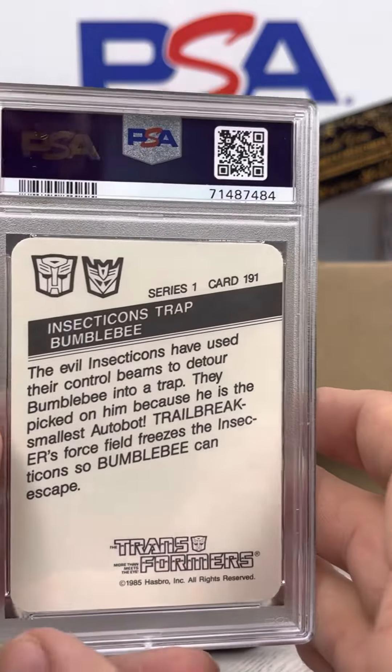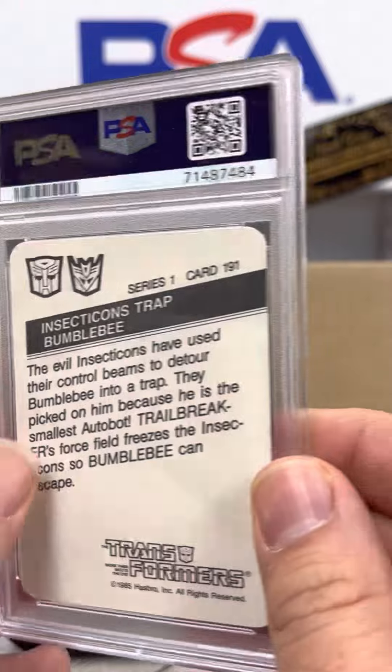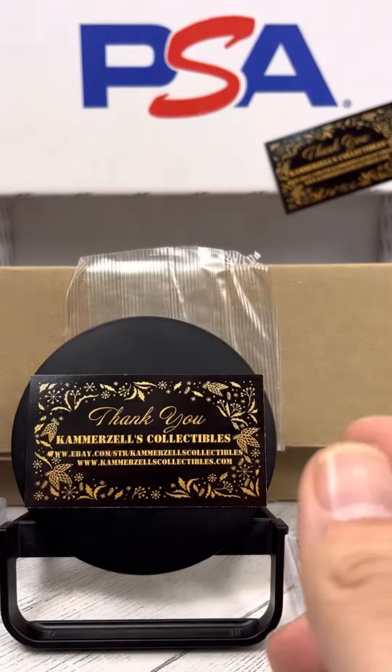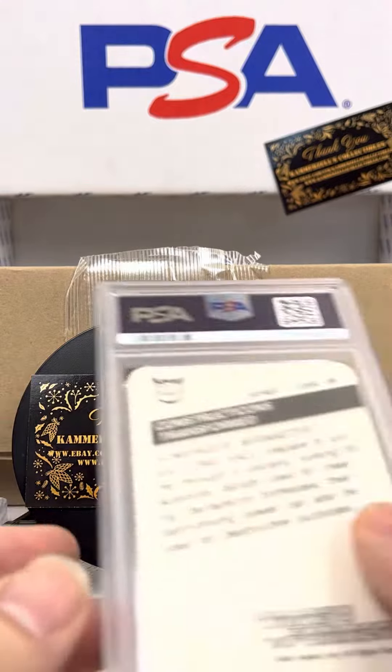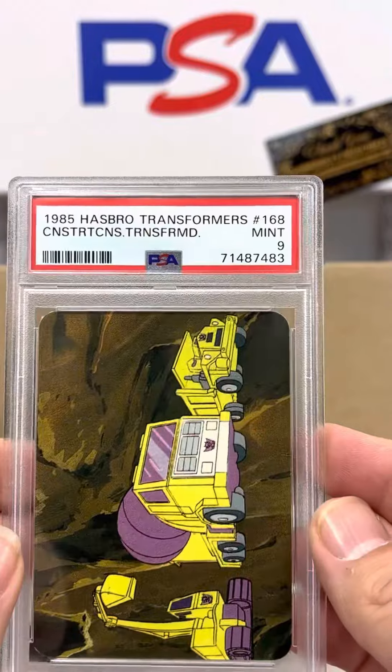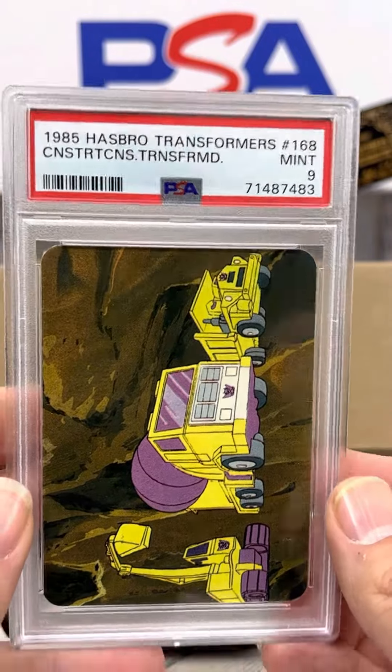Insecticons Trap Bumblebee, number 191, PSA 7. Brutal, brutal, brutal. And finally, Constructicons Transform, number 168, PSA 9. All right, guys.